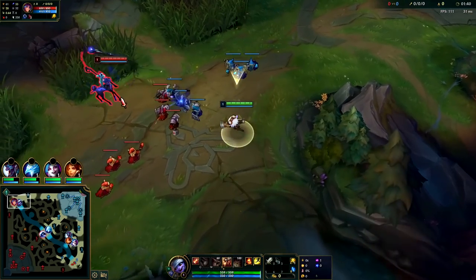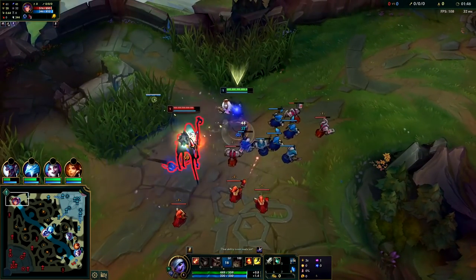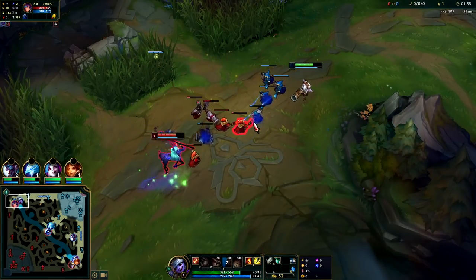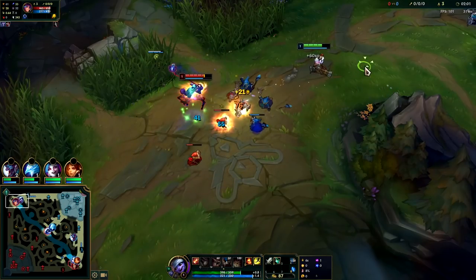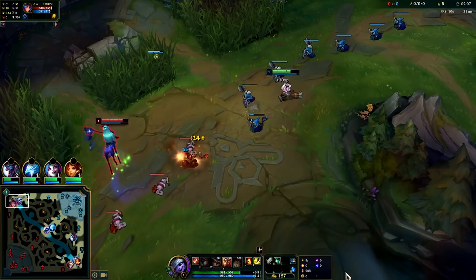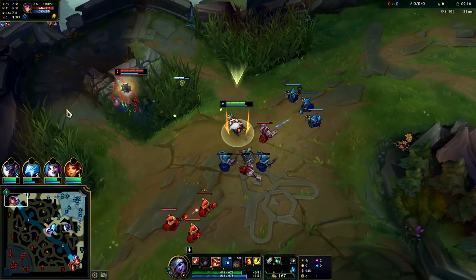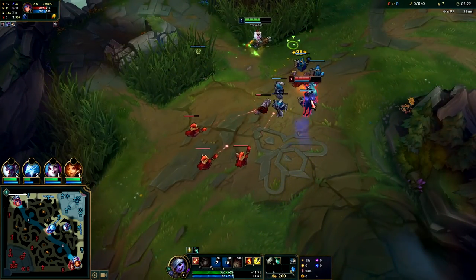We're going to start with our E; we have Lethal Tempo as well. After we proc it on her we'll go in for an all-in — we need to get off one more auto. Attack speed is still pretty slow even with the Lethal Tempo proc because we don't have our Q yet. Got our Lethal Tempo back up — she steps up for this, she's going to get hit. We can proc Lethal Tempo by hitting with an ability, blowing something up near her; I'm trying to bait out her Qs. I actually missed my slow on it but we got her Flash — she's really fearful of the all-in.